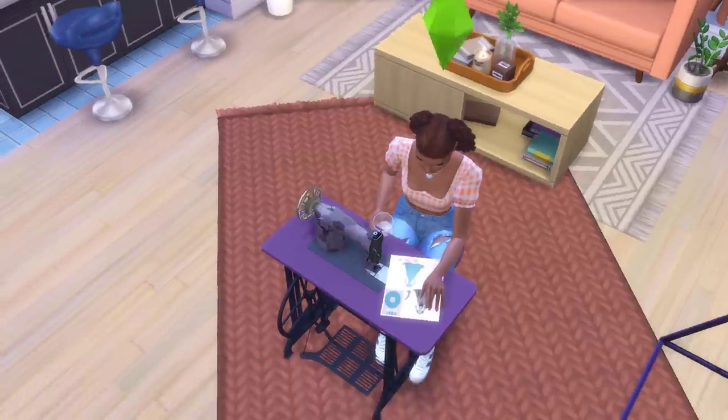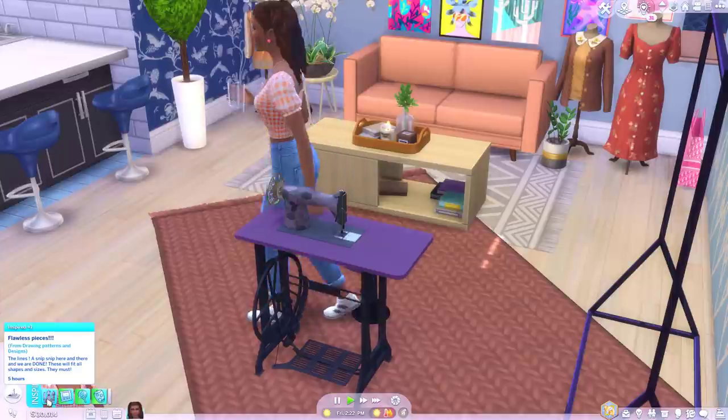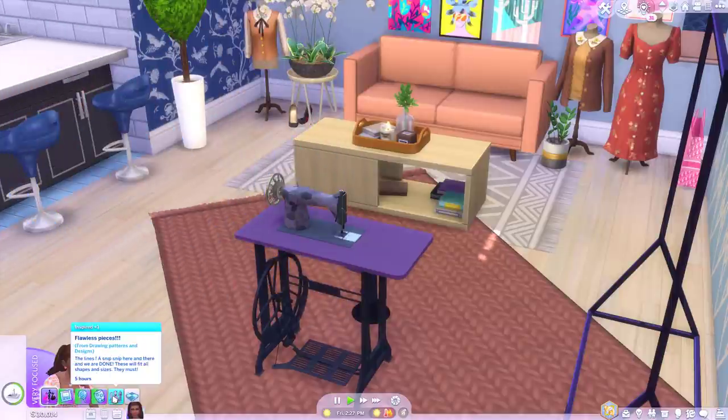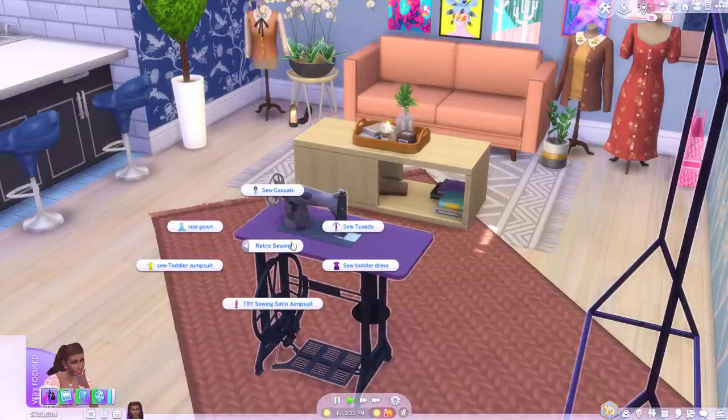Let's take a look at these designs. Looking good. Oh they actually do look like a Cinderella dress as well. She's inspired flawless pieces. The lines — a snip snap here and there and we are done. They will fit all shapes and sizes. They must. Shall we maybe give it a go?